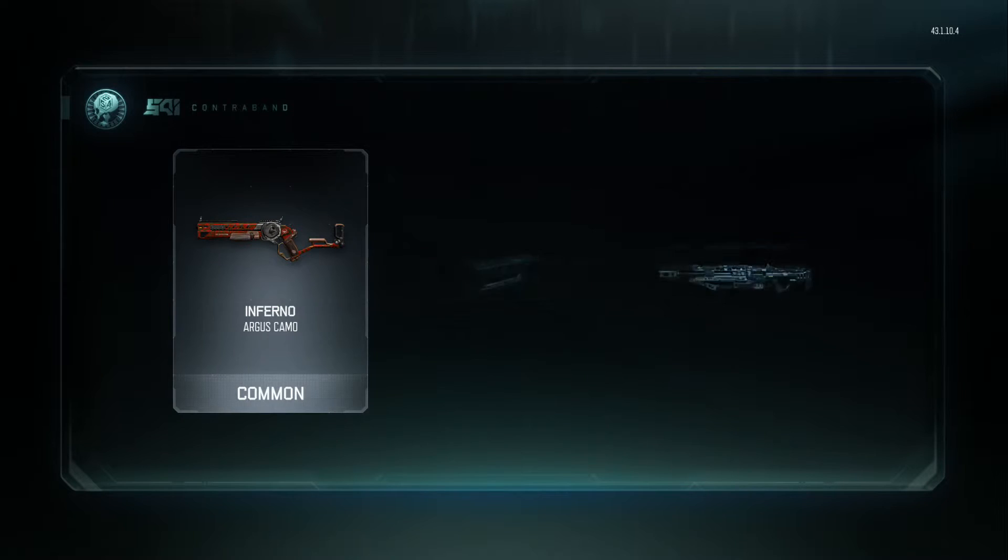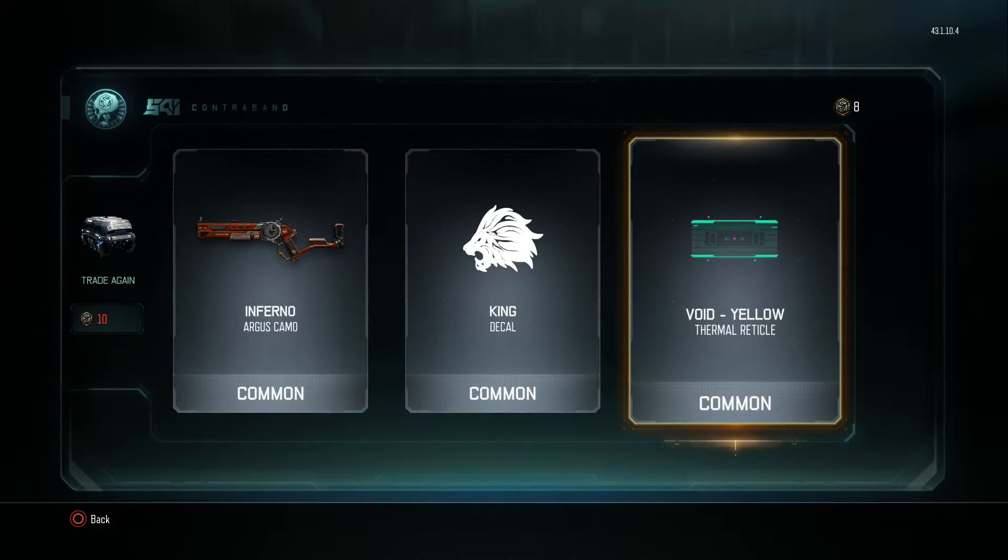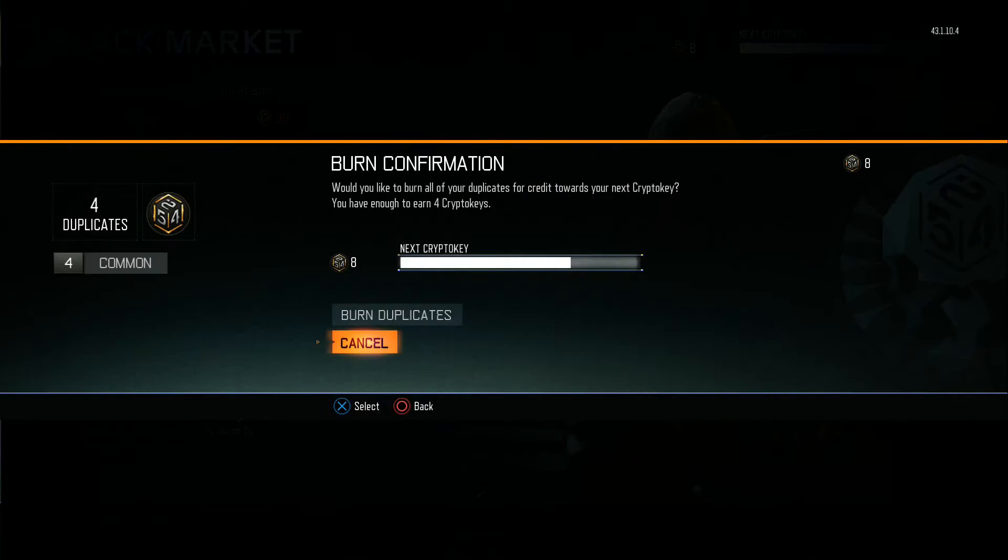Ooh, legendary potential. Oh, come on. Damn. I've never seen that before. Well, that was like the world's worst supply drop opening. I got literally nothing.